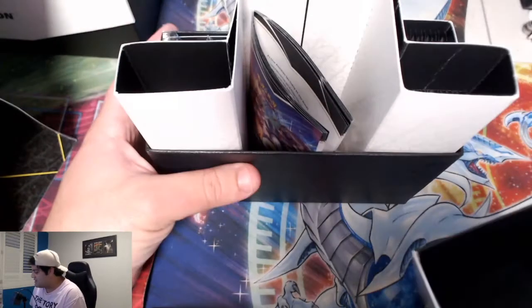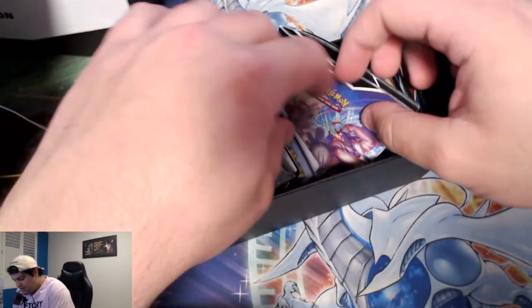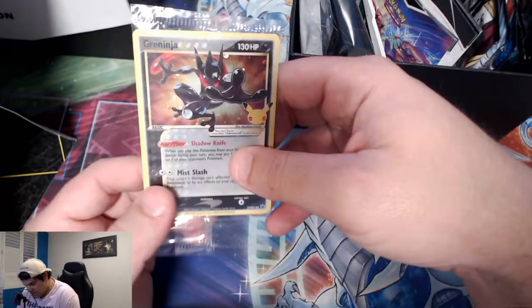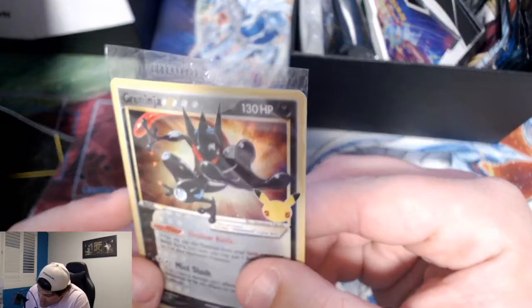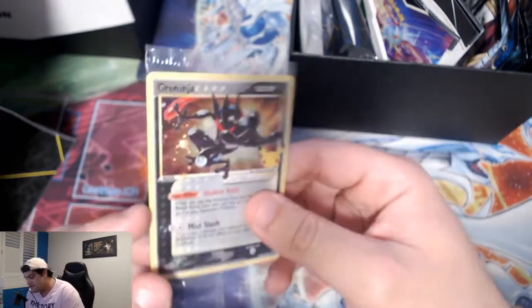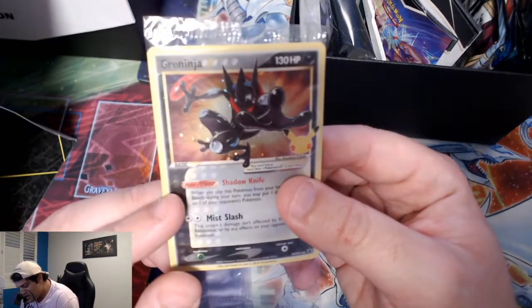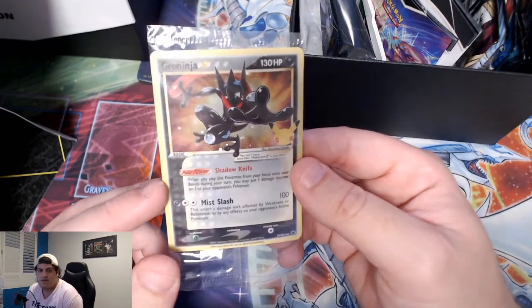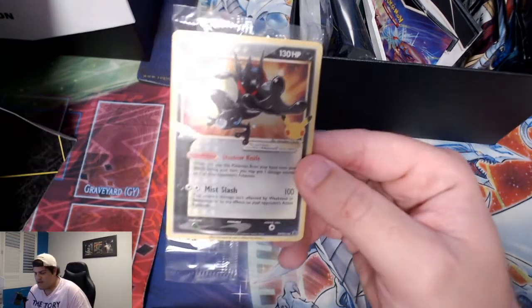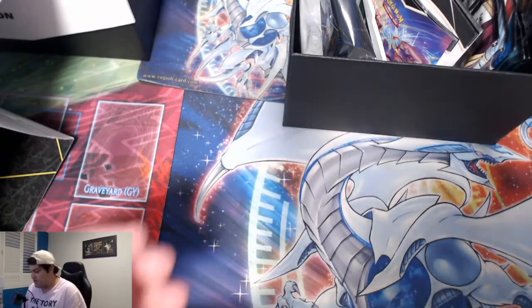You get 14 packs in this, which is huge value. The promo is also fantastic — we've got a Greninja promo. Let's have a quick look — does it have a swirl? No, it does not. That's fine. My friend Seb was telling me about these — just like the old Gold Star promos, you can actually get swirlies, which is a type of misprint. It adds uniqueness to the card and will inherently make it more valuable.